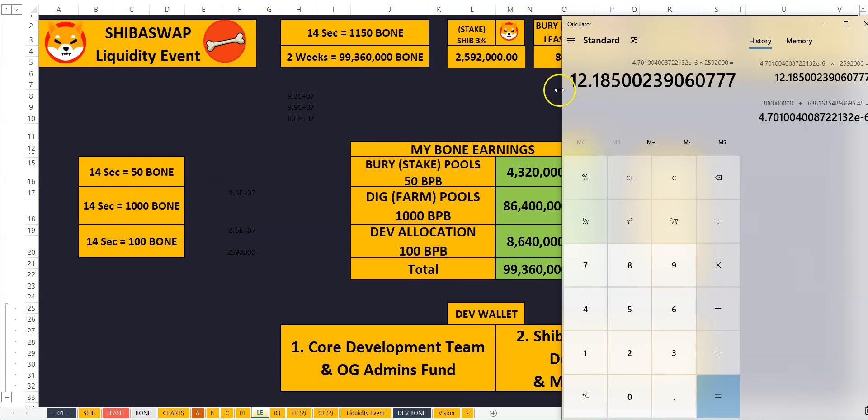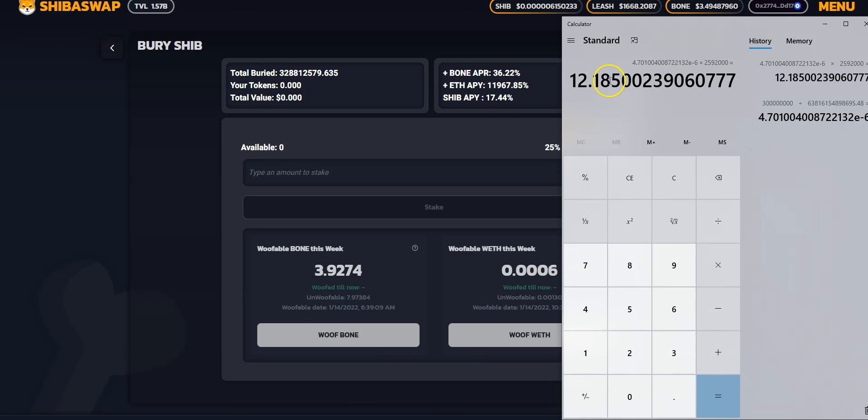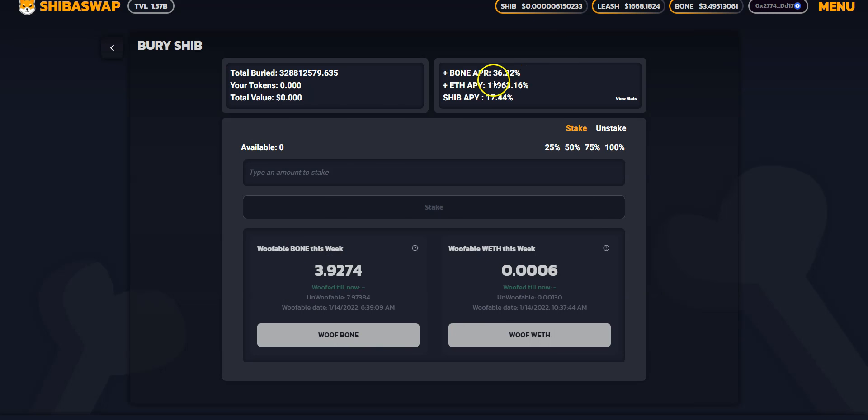According to that calculation, I would expect to get about 12 bone from SHIB staking alone — it's a rudimentary calculation but let's see how it compares. Looking at my rewards, I have 3.9 woofable and 7.9 locked, which adds up to about 11.5 — very close to the expected 12. I staked right at the beginning and haven't moved much, so my result tracks well. Your results may differ if you staked at a different time or changed your position.